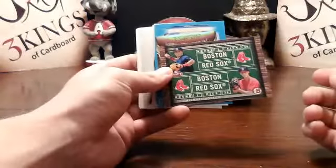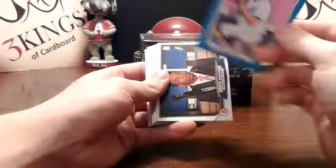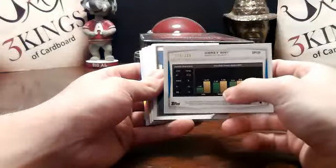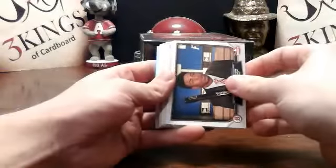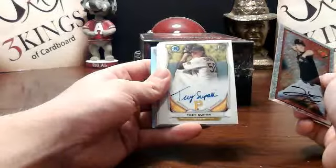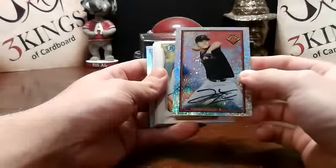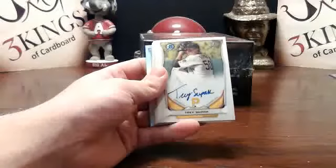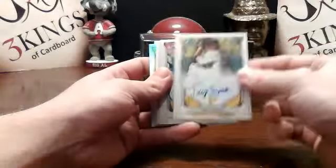There's a Red Sox dual draft. Clint Frazier mini for the Indians. Corey Ray blue paper for the Royals — 276 of 399. There should be an auto: Trey Supak for the Pirates. That was James Talon, Bowman is back for the Pirates. Trey Supak — I think that's the Pirates' second autograph of the night too.